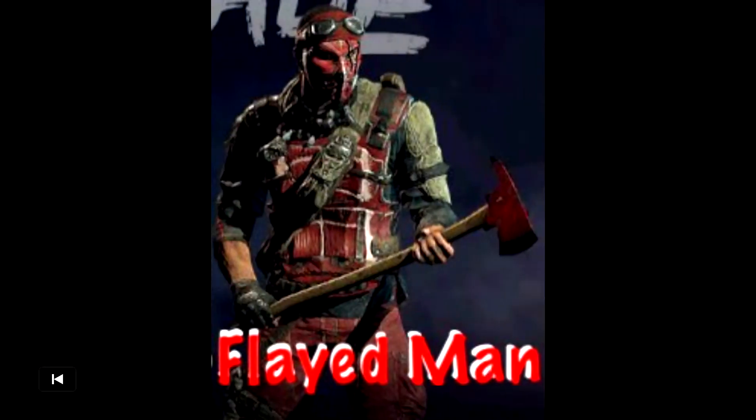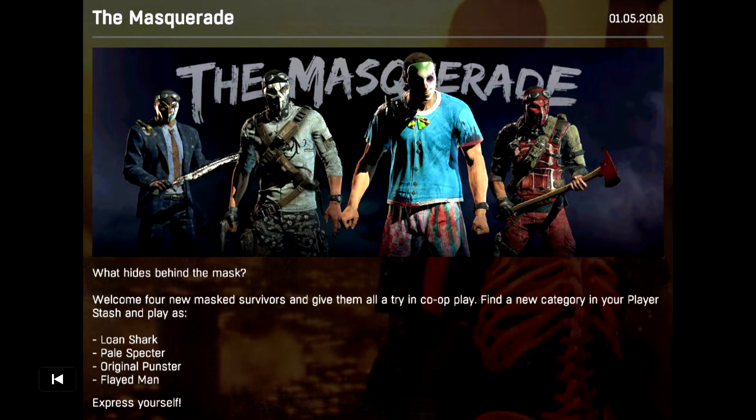Actually, I'm gonna change that — this is my favorite one: the Flayed Man. I like the red, the mask, and the vest with the axe and red pants. Those are the four characters. From Techland: 'What hides behind the mask? Welcome four new mask survivors and give them all a try in co-op play. Find a new category in your player stash and play as the Loan Shark, Pale Specter, Original Punster, and the Flayed Man — express yourself.' So that's Content Drop 7.